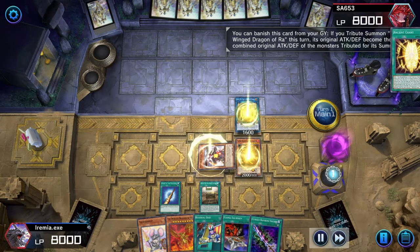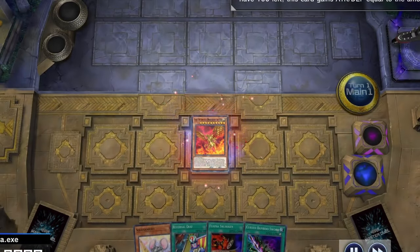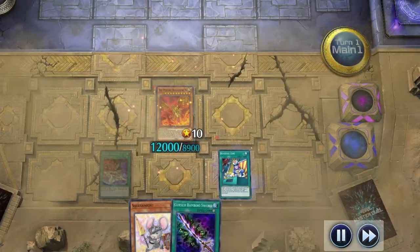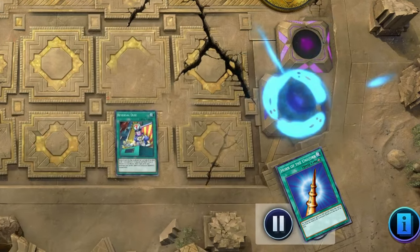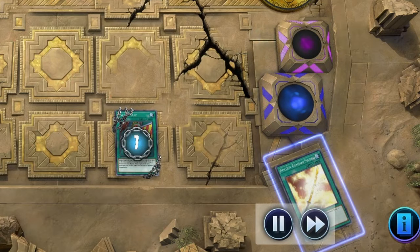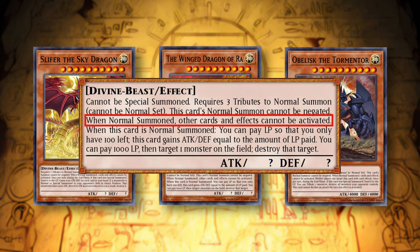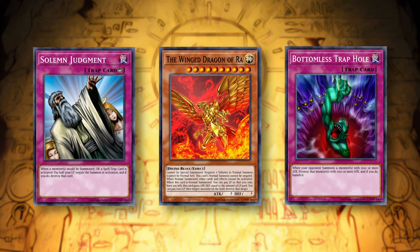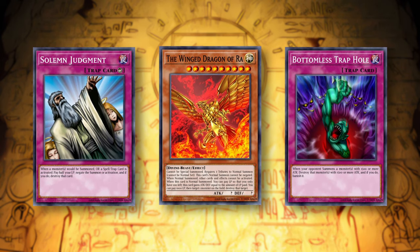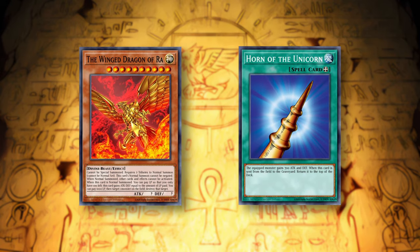We can tribute everything for the legendary Winged Dragon of Ra. When Ra comes down, we can pay all but 100 life points and activate Reversal Quiz. This will send all the cards in our hand and on our field to the graveyard, and we already know the top card of our deck. But wait — that's not Horn of the Unicorn. All the Egyptian gods have a line of text that says 'When Normal summoned, cards and effects cannot be activated.' It's mainly there to avoid stuff like Solemn Judgment from countering the summon, but in this case it actually worked against us and prevented Horn of the Unicorn from putting itself back on top of our deck.